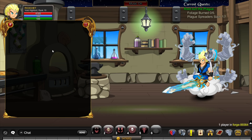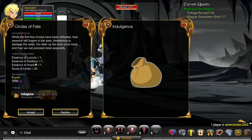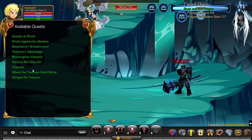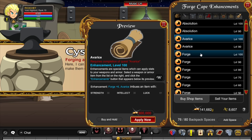Finally, the quest for Avarice. To unlock this you need Rank 9 and Level 90, and you must complete the quest before it. Go to Slash Join 7 Circles, where you need to kill specific bosses and get 25 Souls of Limbo for 1 Indulgence. Then merge Penance by getting 15 Souls of Heresy, 1 Essence of Wrath, Violence, and Treachery — obtainable by clicking the relevant quests. After completing Avarice, go to Enhancements, Cape Enhancements, and unlock the Avarice Enhancement for your cape.